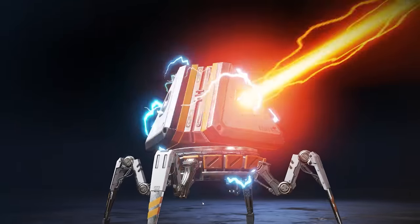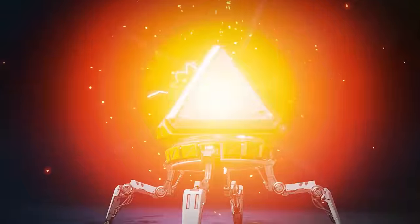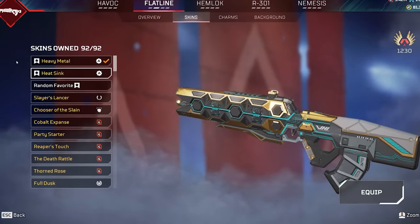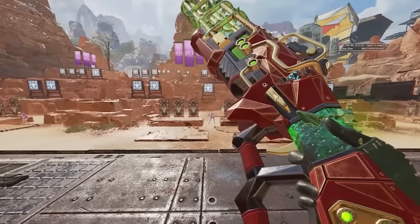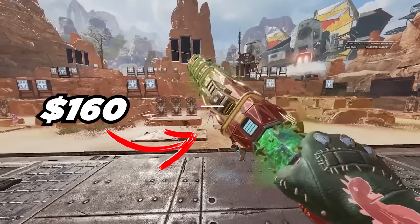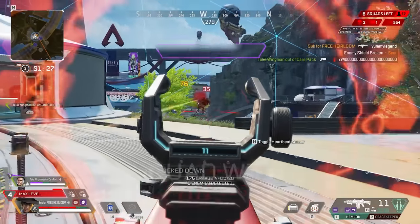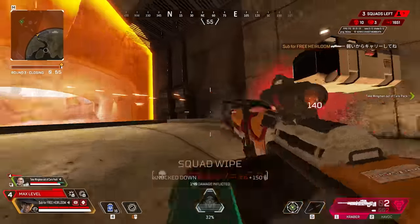There's a new heirloom mythical recolour in the game and it is for the most wanted skin ever. The season 4 battle pass reactive skin is being recoloured similar to how the PK was done a while ago, and sold for $160 — but this time you can get it for completely free. All you have to do is complete a bunch of silly challenges, so let's go do them.